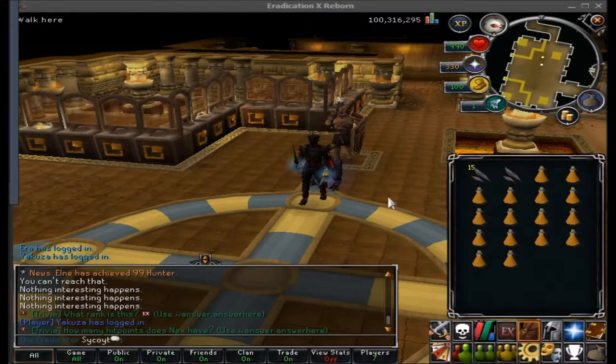The first thing you guys are going to do is get the Eradicator rank. You can get this rank by either donating, or you can get it by the lender rank feature which is at home — I'll show you guys what that is.